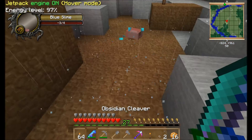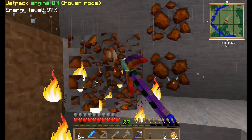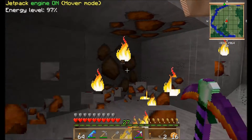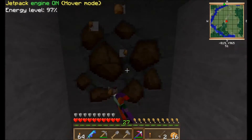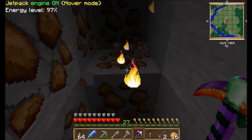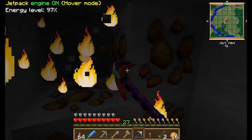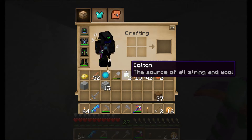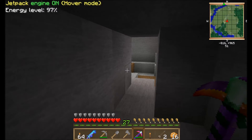Let me show you how this pickaxe works — basically it auto-smelts. I'm hitting this copper ore and I'm picking up copper bars. In Feed the Beast, the ore pockets are bigger. It also works on stone, so I'm getting stone and copper ingots. I got 15 copper ingots out of that. That's how it works.